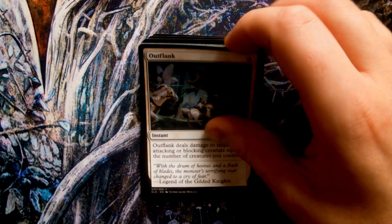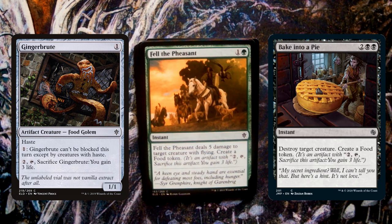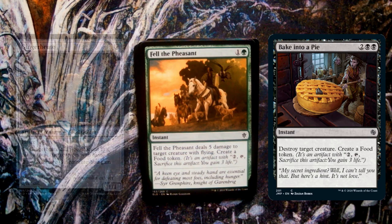Fell the Pheasant, art by Randy Galagos. Food is a new mechanic introduced in Eldraine, and as such, game designers and worldbuilding teams have been able to craft something truly special. As seen here, the player casting this spell is able to directly live the experiences of the Garenbrig hunting party, killing their prey and consuming its flesh for sustenance. Even in more fantastical contexts, as seen on cards such as Ginger Brute or Bake Into a Pie, the experience is far more immediate and relatable in a way that is often hard to achieve in a game where conjuring giant fireballs or controlling time is commonplace.